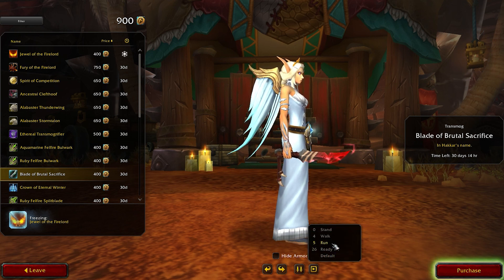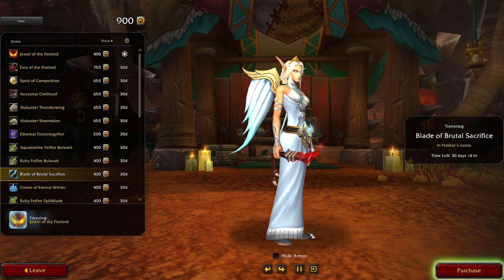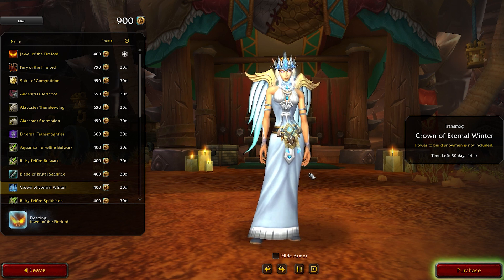This actually goes really well with the special reward we're going to see at the end of the video. The Crown of Eternal Winter is another cosmetic item you can get. This was first introduced in Pandaria and later on through Prime Gaming. It has a really nice effect — it looks like a skull after a while — and I think it will really look good on a Death Knight or maybe a Frost Mage. It's a really cool headpiece.